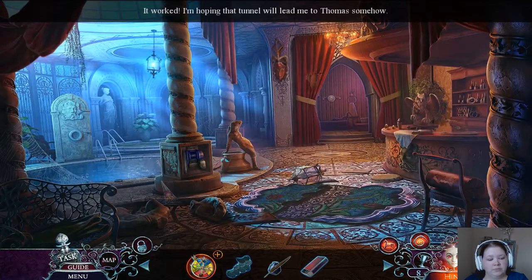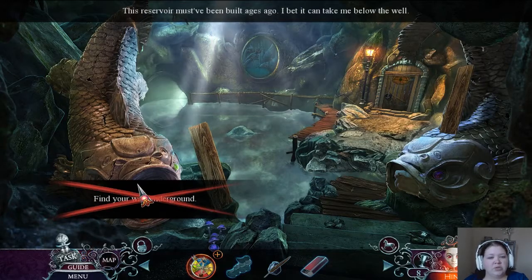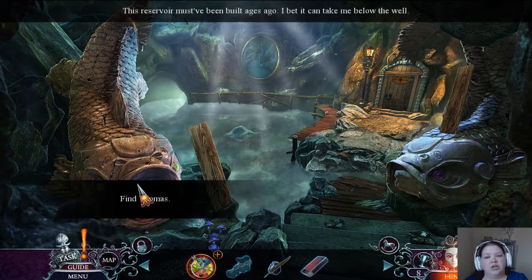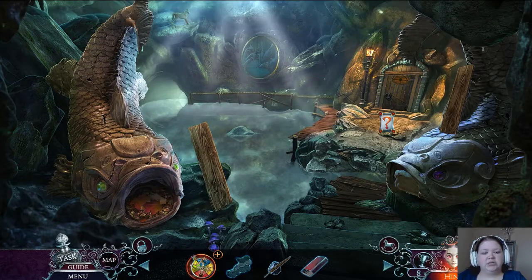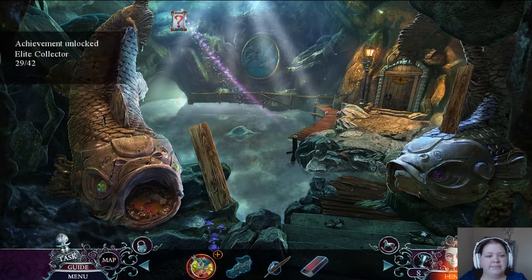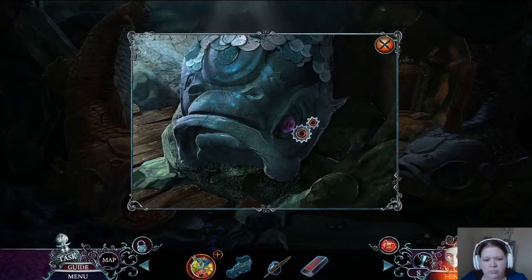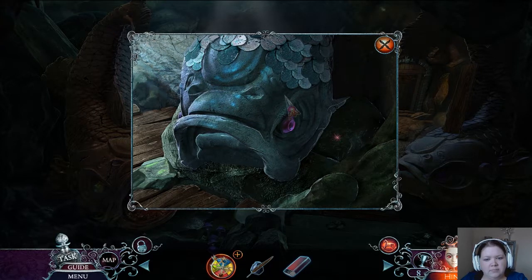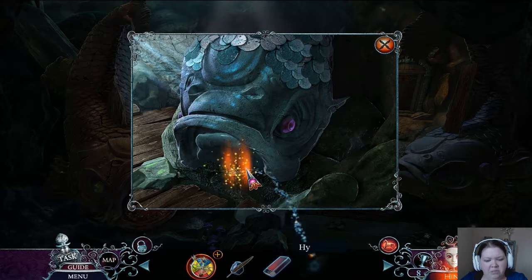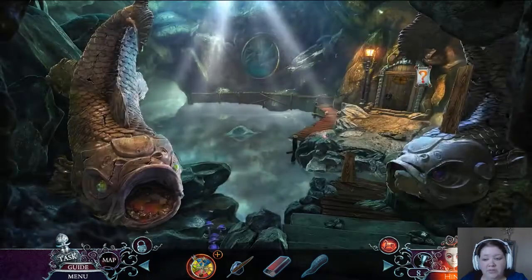I'm hoping that tunnel will lead me to Thomas somehow. Pools do not drain that fast — although if you have a pump dedicated to it... no, they don't drain that fast. This reservoir must have been built ages ago. I bet it can take me below the well. Find Thomas. Is there still a rocking horse down here? Yes, there is! The fish statue isn't very realistic — it can't swim without fins. Hydra's horn! I need more fins, I guess.